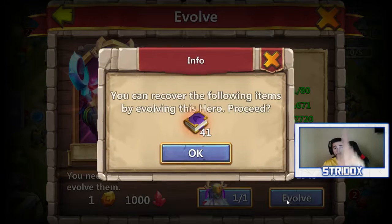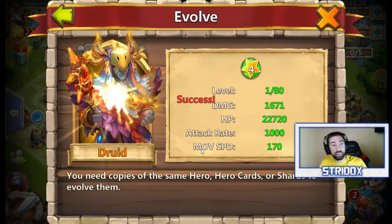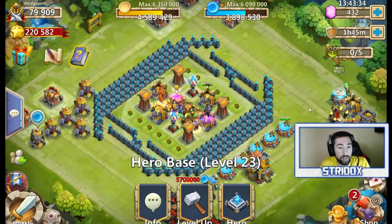Here we go everybody. You can recover the following items by evolving this hero. I honestly forgot about that. Oh gosh. Let's go ahead and evolve him. And now he's just — look how awesome he looks! You've got your evolved hero here at level 1.